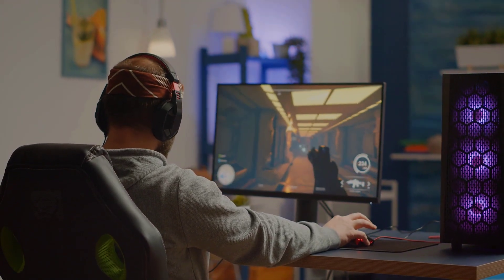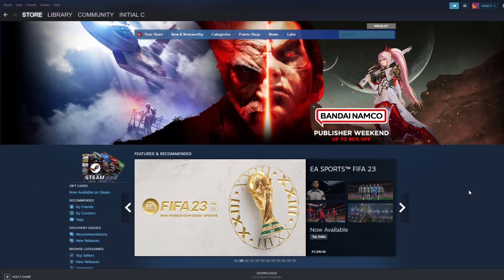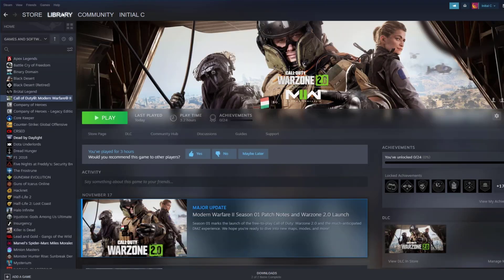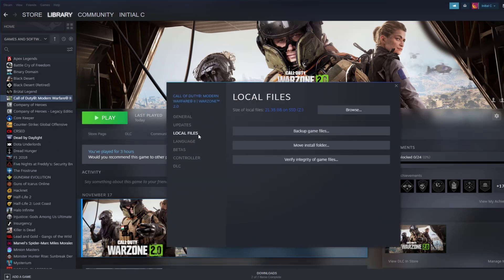If your Warzone 2 is from the Battle.net app, then you can also repair it using the Battle.net launcher. Open Steam Client. In your Steam Launcher, click Steam Library. Find Call of Duty Warzone 2, then right-click it and select Properties. Select the Local Files tab, then click Verify Integrity of Game Files.